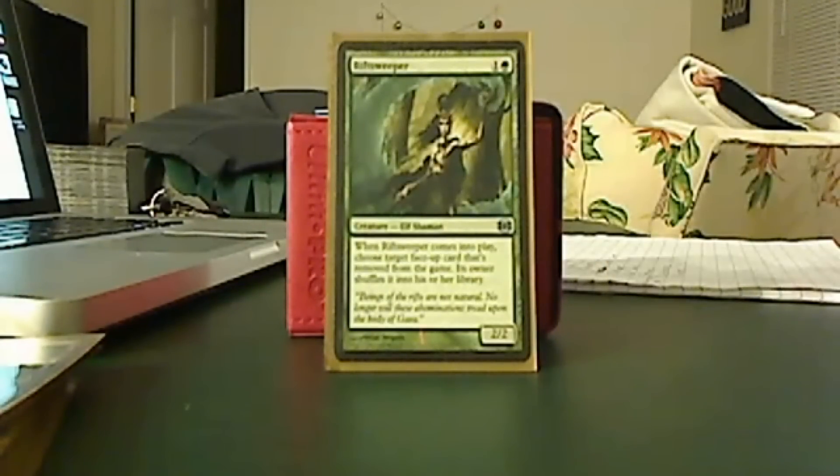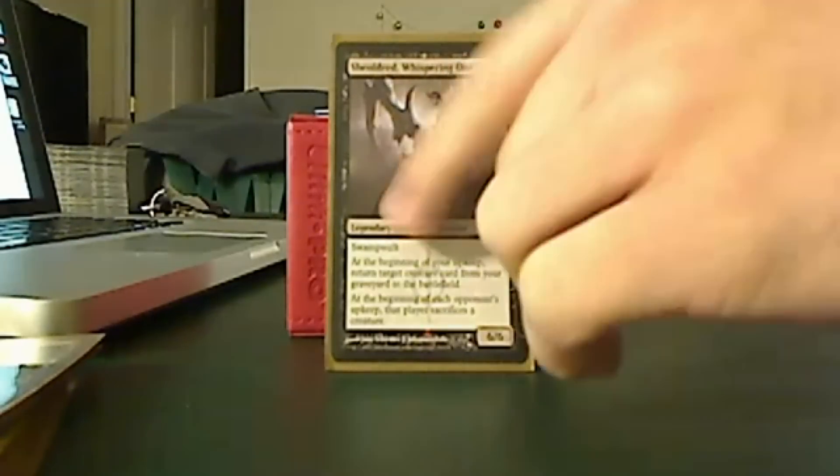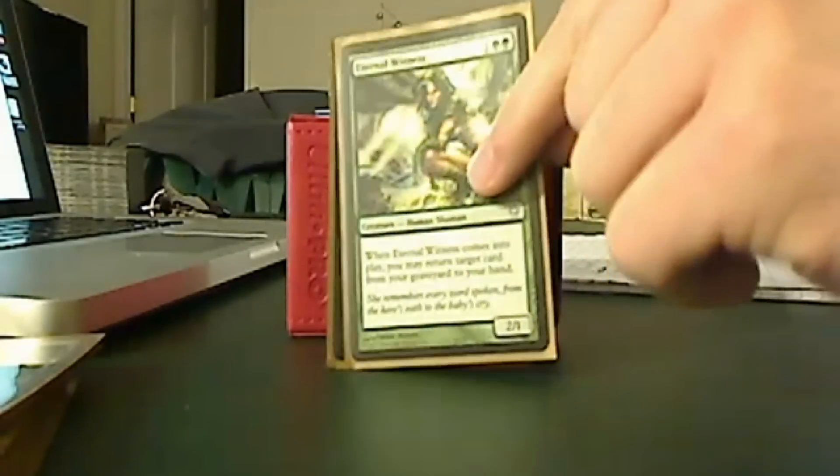Rift Sweeper is a piece of tech because graveyard decks tend to get their graveyards exiled a lot. If I need that one thing, I'll bring this guy in and do shenanigans bringing him in and out of the graveyard to get as many cards back as I can. Sheoldred is one of the flagship creatures — she just sits there and ruins people's board states. Animate Dead. Eternal Witness helps for certain shenanigans; there's no real combo based around her, but before I took out Coffers, I used her to bring back a card, sacrifice her, bring her back with Nim Deathmantle, and continue to cycle for as much mana as I had.